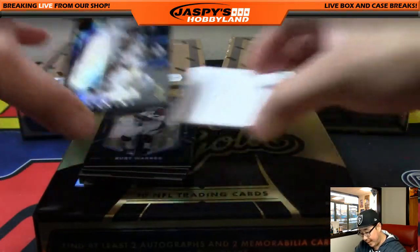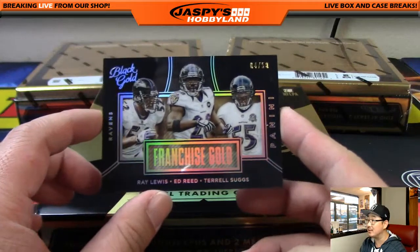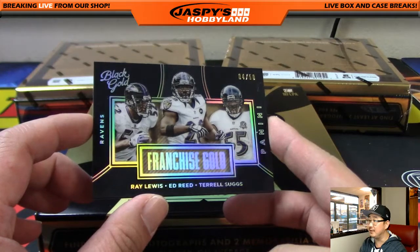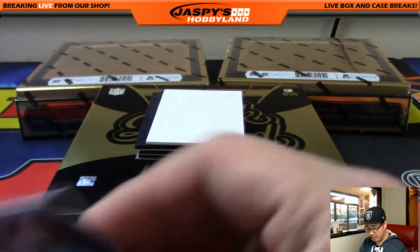Black Gold Franchise Gold — nice one for the Ravens. AFC North. Ray Lewis, Ed Reed, Terrell Suggs, out of 50. That's a nice-looking one. Goes to Darren in the AFC North.